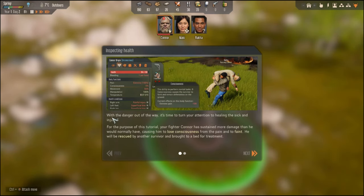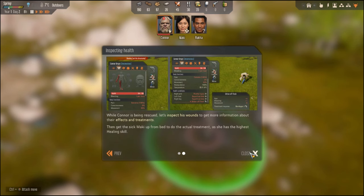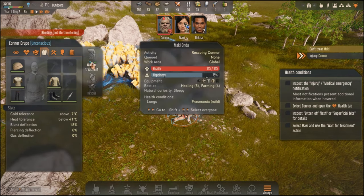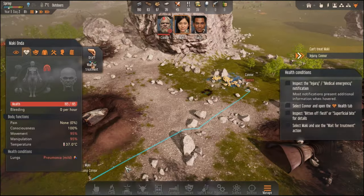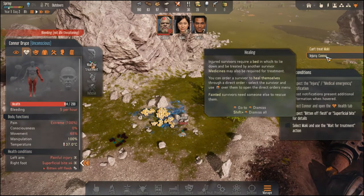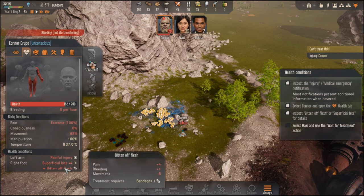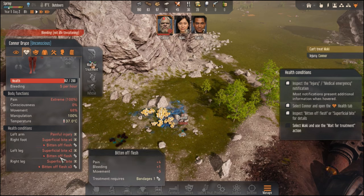With the danger out of the way, it's time to turn attention to healing. For this tutorial, Connor has sustained more damage than normal, causing him to lose consciousness from the pain and faint. He'll be rescued by another survivor and brought to a bed for treatment. Let's inspect his wounds — he's bleeding five per hour, has a superficial bite, bitten flesh on his right foot and left leg. He's pretty badly hurt and his health keeps going down.